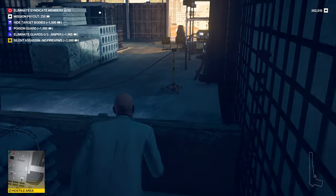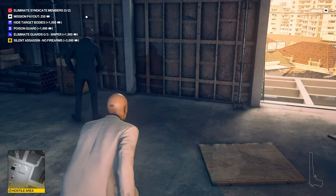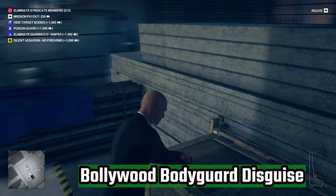This should be a pretty safe guard to take down. Taking him out will give you the Bollywood bodyguard disguise, which is going to let you get around all of the tower. You can just hide the body right here in this crate and get the disguise.